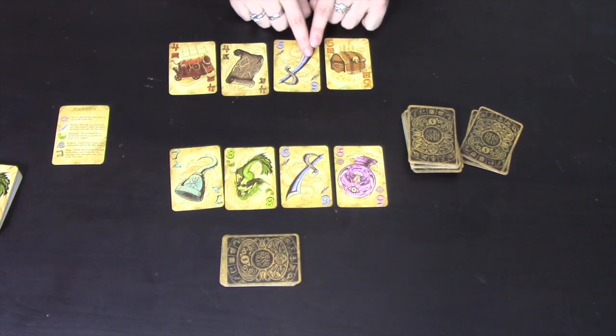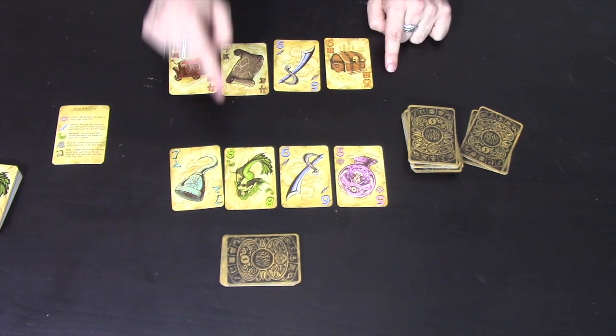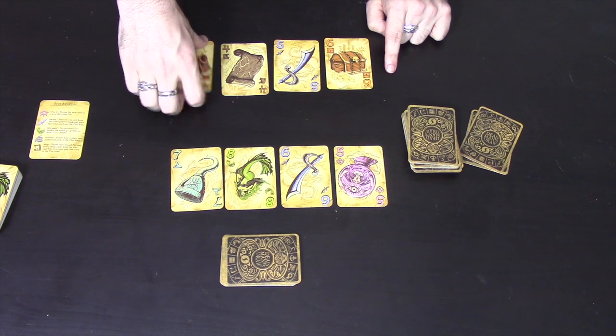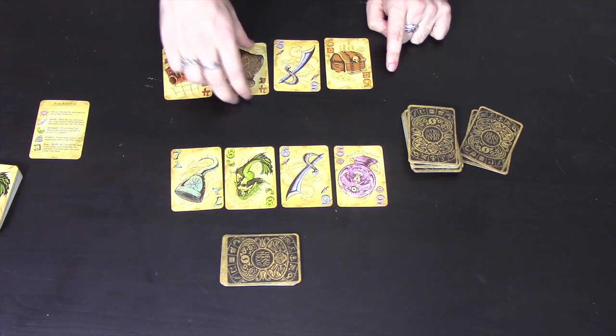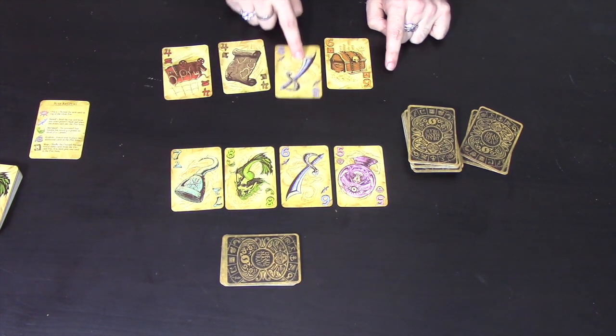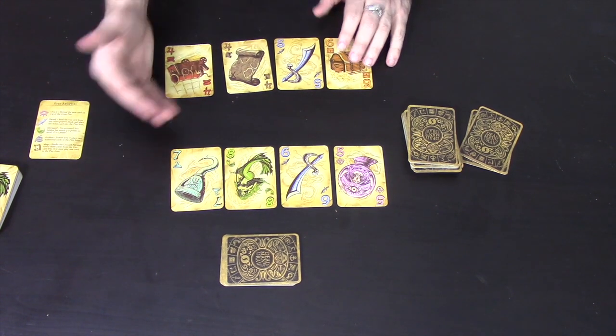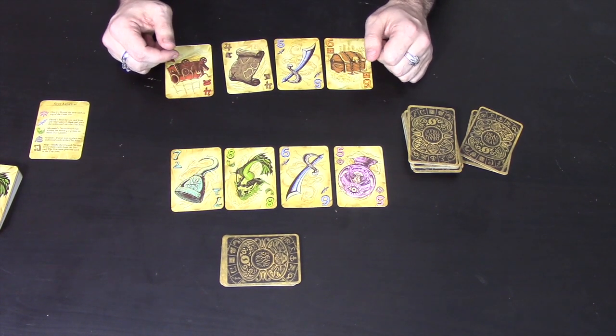A hook allows you to bring a card from your bank back into the middle again as long as it doesn't bust you. I could bring the cannon up or the map up, but I wouldn't be allowed to bring the sword up because that would bust me. The card I bring into the middle I again get to perform the ability of.